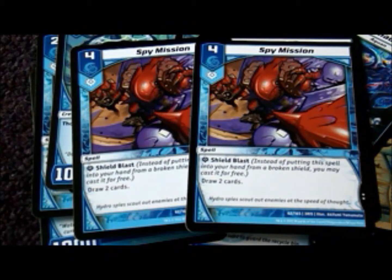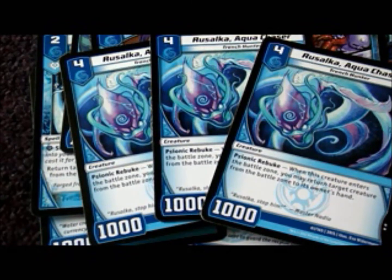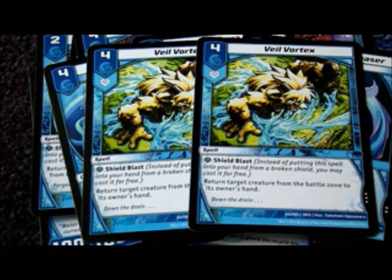I swapped out Hakira for a third Rusalka to contribute to bouncing, which helps slow down the enemy so that I can climb my way up to a win. And since I've already maxed out on three, it makes sense to have two Veil Vortex to help increase the count of that effect. Plus, the chance to use it on the opponent's turn is a bonus.